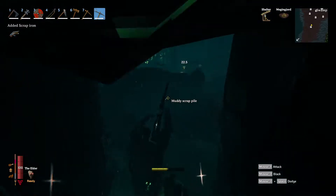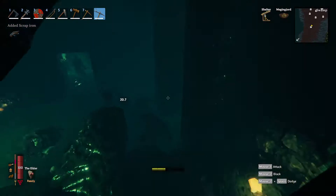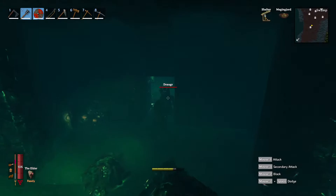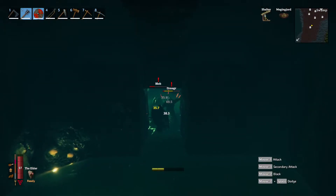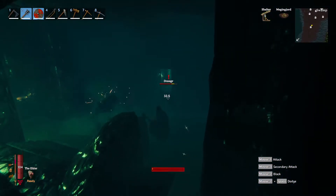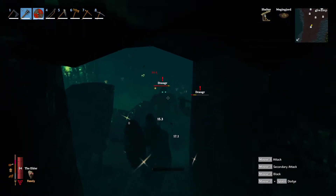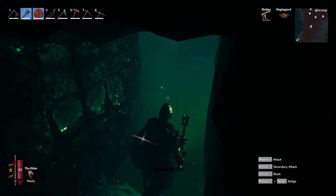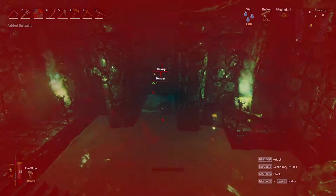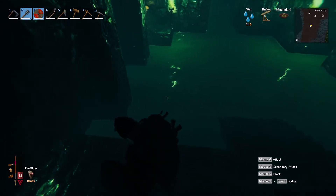I'm not sure about the sword — never used it before. I just came in, smacked everything around, killed everything I could, got the stuff, and then did the same again. The tactic is: go in, hit the blob, run out like a video. Then you just have to wait for your health and stamina to come back up once you've killed them. It's a long process.